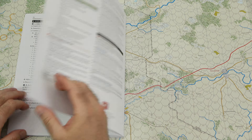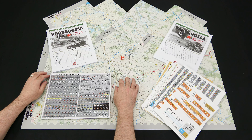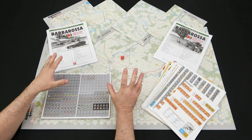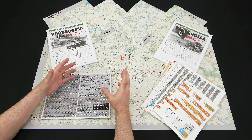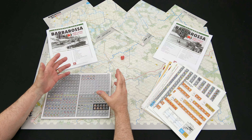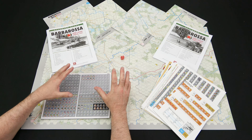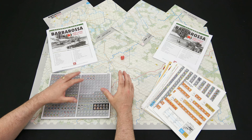Then we go to air mission examples on page 34. We had about seven turns of illustrated examples for the ground stuff, and now we get into the air missions. Then we have the designer section, which includes unit identification abbreviations for the Germans and Soviets, historical notes on page 40, suggested reading, the second edition designer summary, and the counter manifest for a couple of pages. The expanded sequence of play is at the back of the playbook, which is also on the player aids.